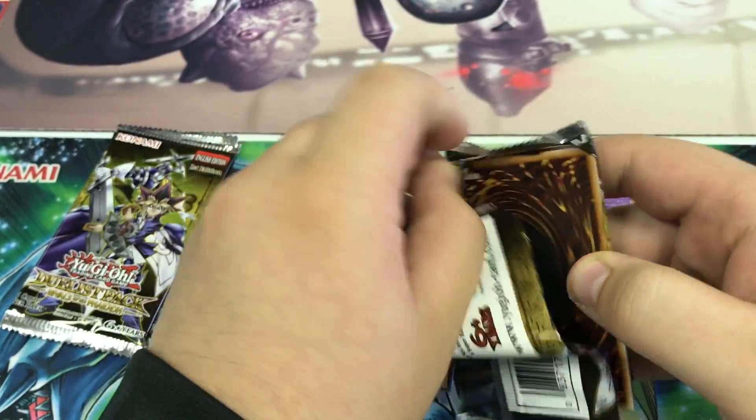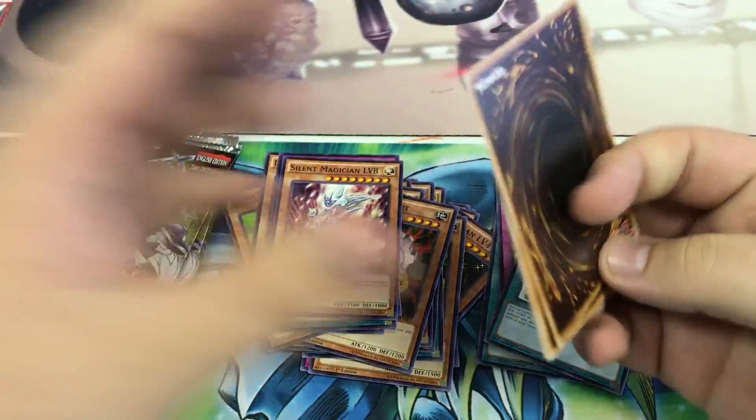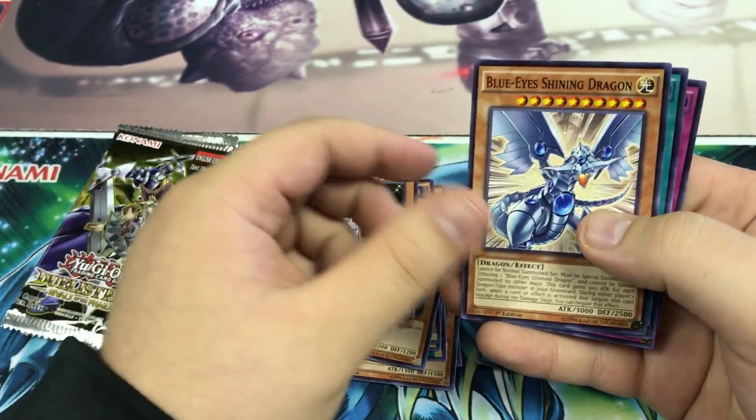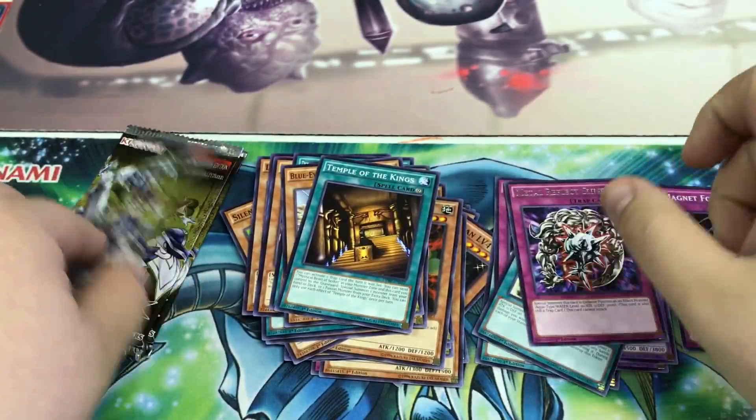Really hoping to get a Live Obedience out of here, hopefully we can get one of those. Seventh pack: Dedication to Light and Darkness, Silent Magician, Black Shiny Dragon, Temple of the Kings, Mega Flex Slam.